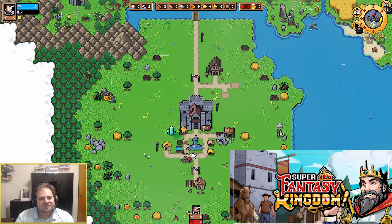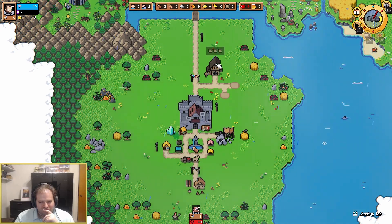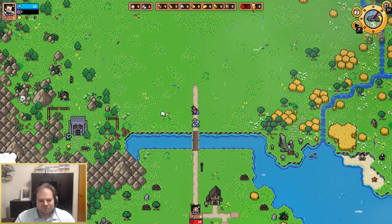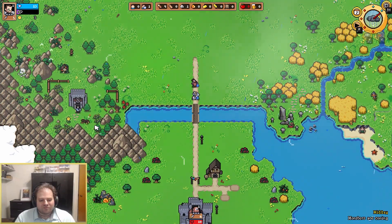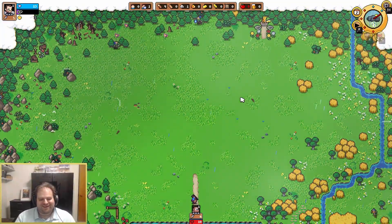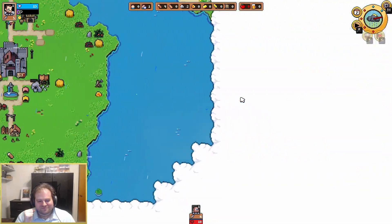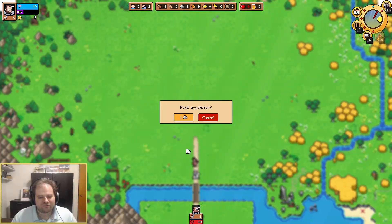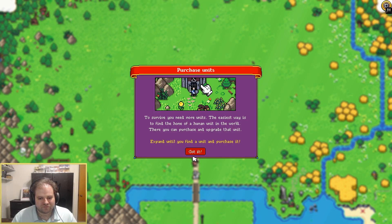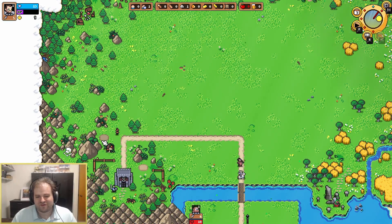We now have Super Fantasy Kingdom, a roguelike city builder. We keep waking up every morning to find our kingdom destroyed and we're trapped in a loop. In order to get past it, we are going to have to try and survive each night. The gameplay loop is that each day is split between a day and night cycle. During the day you will organize your various villagers to work in buildings, collect resources, and build more stuff. At nighttime, you must have your warriors defend your camp from invading enemies, and each day it gets more and more challenging. The roguelite nature is that you'll use glory to build roads, extend out your kingdom, find new services, characters, and features, which become permanently unlocked on subsequent runs.